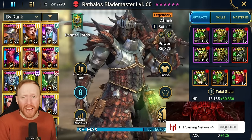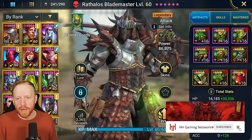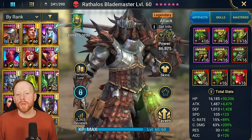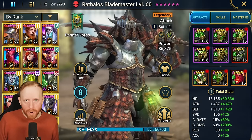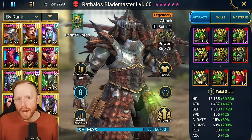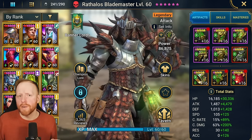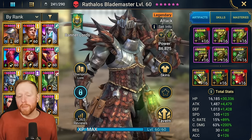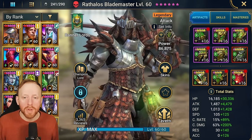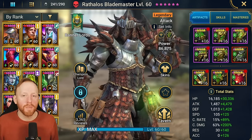Hey guys, Saf coming at you with another Raid Shadow Legends video. In today's video I'm going to be doing a Rathalos Blademaster breakdown of the way that you should approach building him for Hydra Clan Boss. That is the big ticket area that a lot of people will probably be thinking about using him in, especially in the late to end game. That's where his specialist kit really finds a lot of value for a lot of players. I wanted to give a breakdown of what are the challenges with him in Hydra, what kind of teams can you build, what are the best matchups for the champions, and how I have currently got him set up.